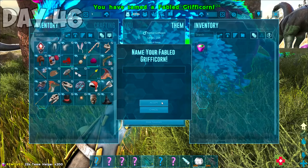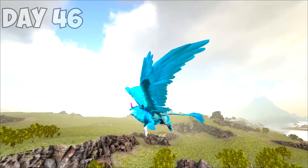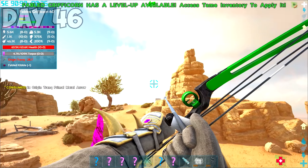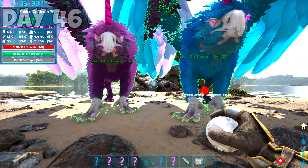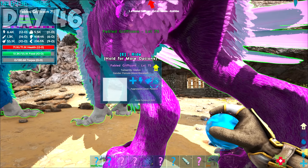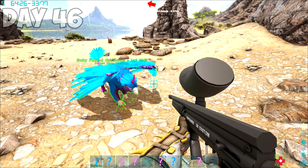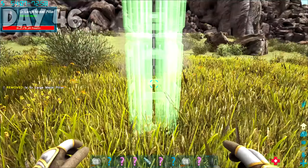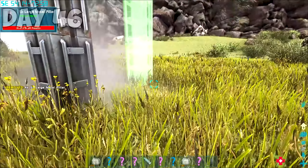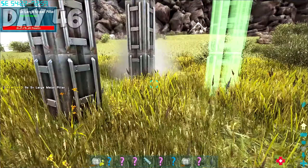I did manage to get a shot at him as he was attacking the sleeping Bronto. Now it was time to tame the female — this one was easier since I got the drop on it. I wasted no time in taking these two lovebirds home so they could have some sexy time. I dropped out this birthday cake-colored themed baby grifficorn, then stuck around the base to imprint it. After imprinting the baby and waiting for it to grow up fully, I made a lot of metal pillars to make some sort of a trap. For the rest of day 46, I built this trap.